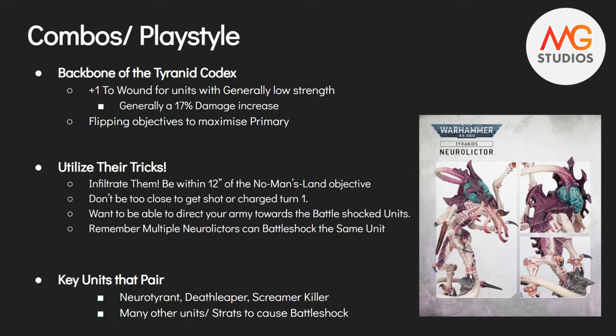Some combos and playstyle with the Neuro Lictor — it's a tactical unit you have to try over and over to learn. There are plenty of times you'll mess up; I've messed up plenty of times. The big thing is the plus 1 to wound is huge — it roughly equals a 17% damage increase to the Tyranid Codex, as well as allowing you to flip those primary objectives for maximum scoring potential. That 17% damage increase is the big background factor. We need to utilize their tricks in order to get that going off.